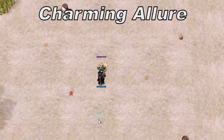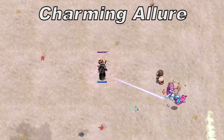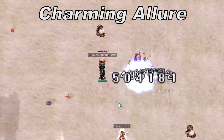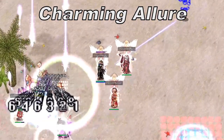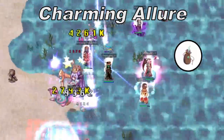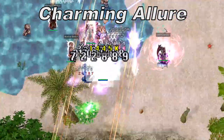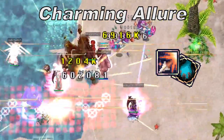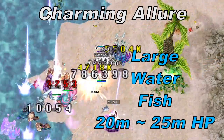Charming Allure: Naizori spawns 2 charms that will lure in the healer and 1 DPS party member at random. If a player gets lured in all the way, they will be instantly killed unless you kill the charm in time, though the players being lured will be immune to all damage until the charm is broken. You can use Farcaster to escape the lure, or be pulled back by the healer's covenant skill or phantom thrust from rune knights to buy more time. The charms are large water fish monsters with around 20-25 million HP.